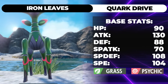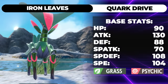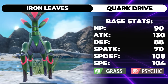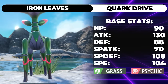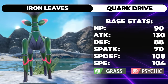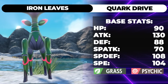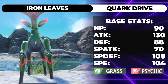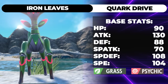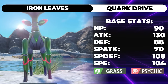It should be good if it didn't have the traits it had everywhere else. It's got 90 HP, 130 Attack, 88 Defense, 70 Special Attack, 108 Special Defense, and 104 Speed. Its ability is Quark Drive, and it has this cool exclusive move called Psyblade, which we're not going to run on almost any of these movesets because it's almost pointless to run Psychic Stab on this guy. During Electric Terrain, it gets 1.5 times power, and in Psychic Terrain it gets about 1.3 because it's a Psychic type move. So let's just get right into the moveset.